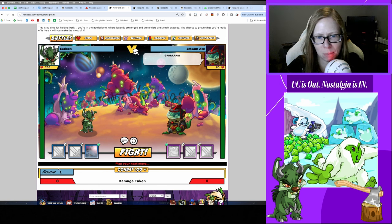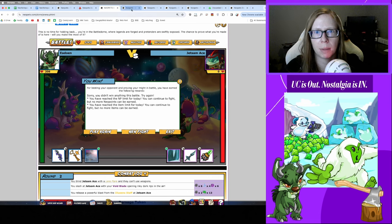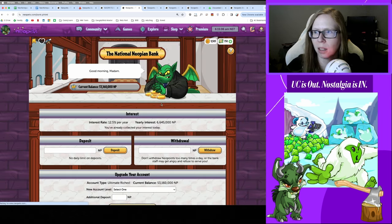Making quick work of the Battledome challenger. Capped out on inventory — we had a codestone day: two Tan Codestones, two Red Codestones, and three Neocola tokens. Let me take out some money.